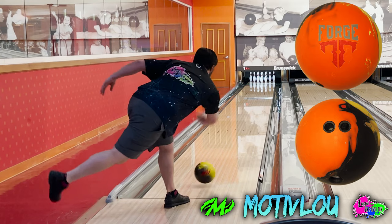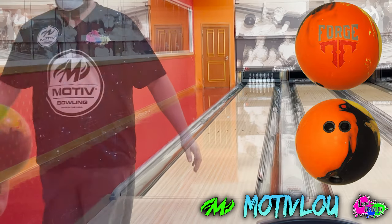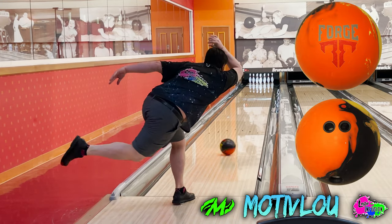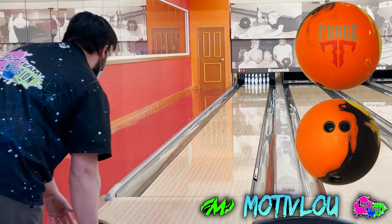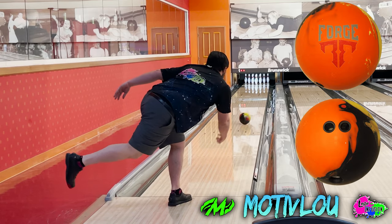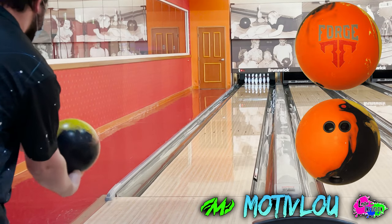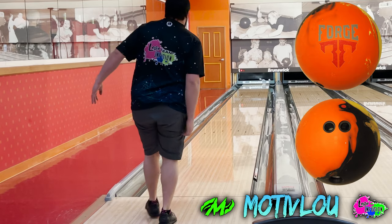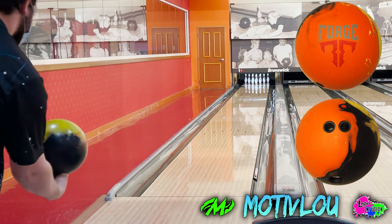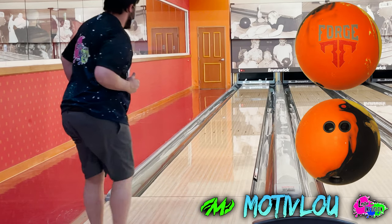Obviously it's not going to be as continuous as pearls or weaker solids, but compared to the other really strong solids, this ball has the most continuation with the most amount up front. The big thing to remember with this category is it's all about handling really high volumes, so don't be afraid to play with the surface. My suggestion for your big solid ball is to keep it around 1000 or 2000 grit and then go up or down depending on what the lanes are giving you.